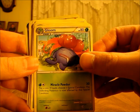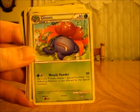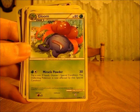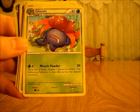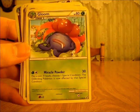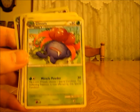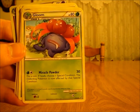Gloom is the Stage 1 evolution of Oddish with 80 HP. It has one move called Miracle Powder, which takes two energy cards — one Colorless and one Grass — and does 30 damage. Flip a coin: if heads, choose one special condition, and the defending Pokémon is now affected by that special condition. That's very good. I would recommend using Poison as the special condition of choice, but just depending on the situation. I also have videos on YouTube that explain the different special conditions.